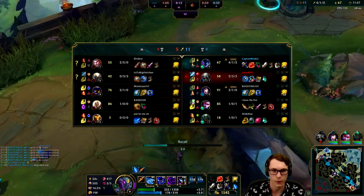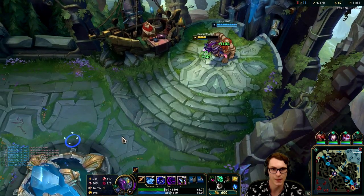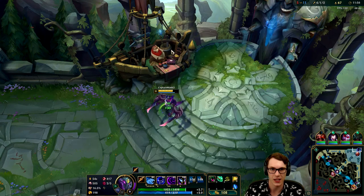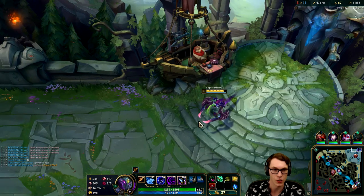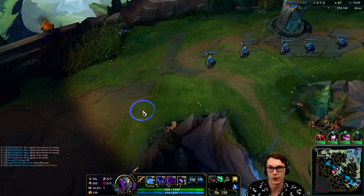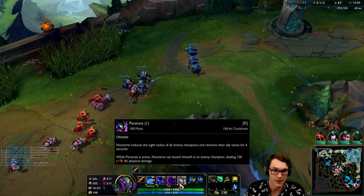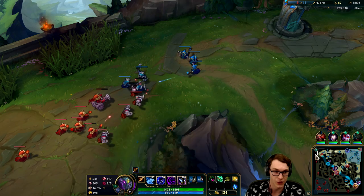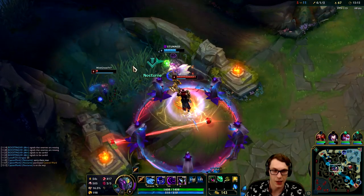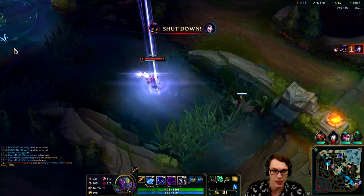Either way we have our Spear of Shojin now - the main item in this build because of how effective it is with your ultimate. There are a lot of champions who can't really utilize Spear of Shojin as much as I wish they could, simply because after the ult there's a lot of delay before actually auto attacking - Wukong's a great example. But with Nocturne it's very tough to evade that first auto attack after your ult, and that is why I like it so much.